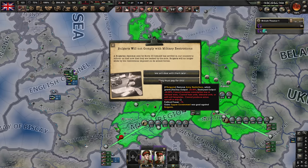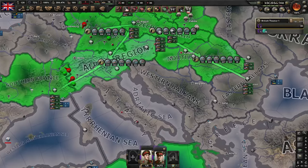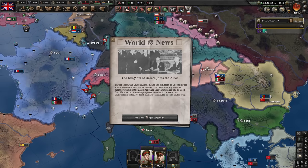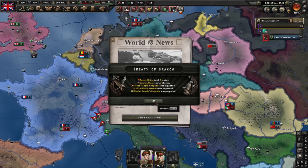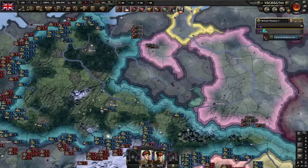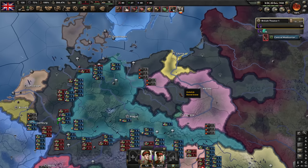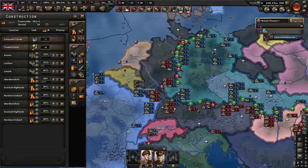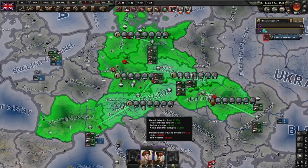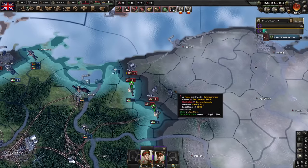Bulgaria would not comply — they're in the Axis anyway. Greece — you shall join the Allies and help us tremendously. Greece is actually very useful with their naval invasions and aggressiveness. Germany took stuff from Poland — the Germans have no troops there, so my guys should be able to get the area quickly if they maximize the radar. Looking good. Germany occupies western Poland — that's fine by me. They'll have to relocate troops, and we have guys here already, assuming mine move faster.